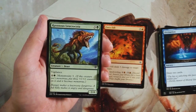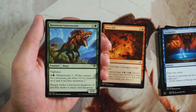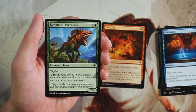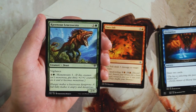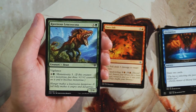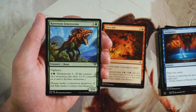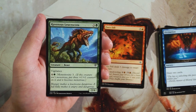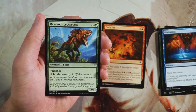Ravenous Leucrocota is a 2/4 for three and a green with vigilance. For six and a green you can monstrosity three it — put three +1/+1 counters on it. I don't particularly like this card. A 2/4 with vigilance for four mana is okay but not great, and seven mana is way too much. By the time you could activate monstrosity it'll probably be dealt with.